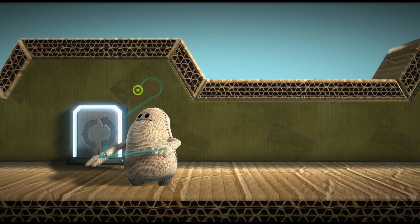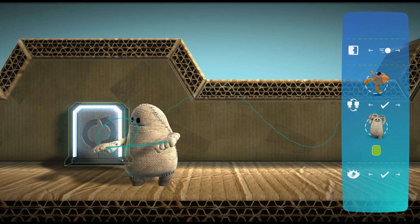If you change your mind about which characters you've chosen, you can remove both of them with the Reset button.